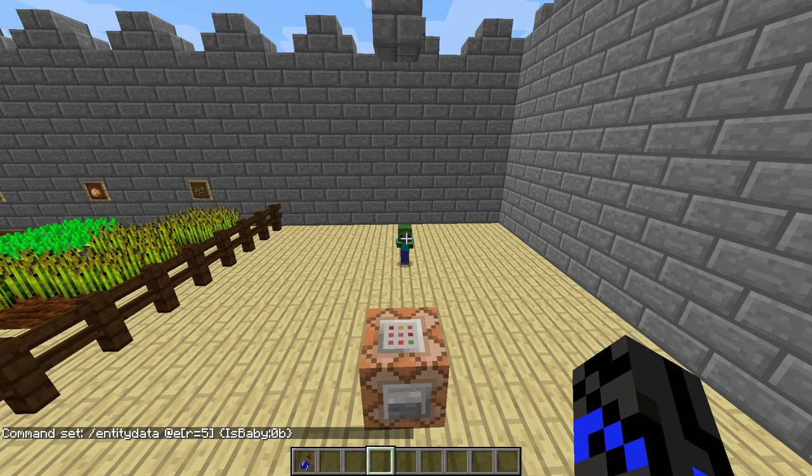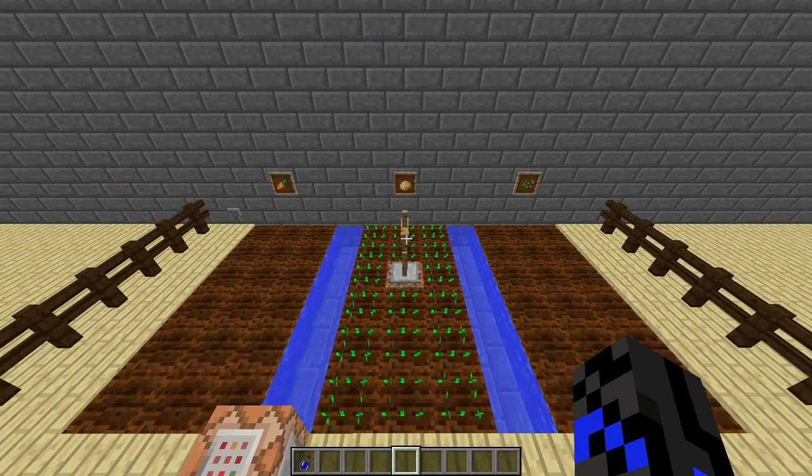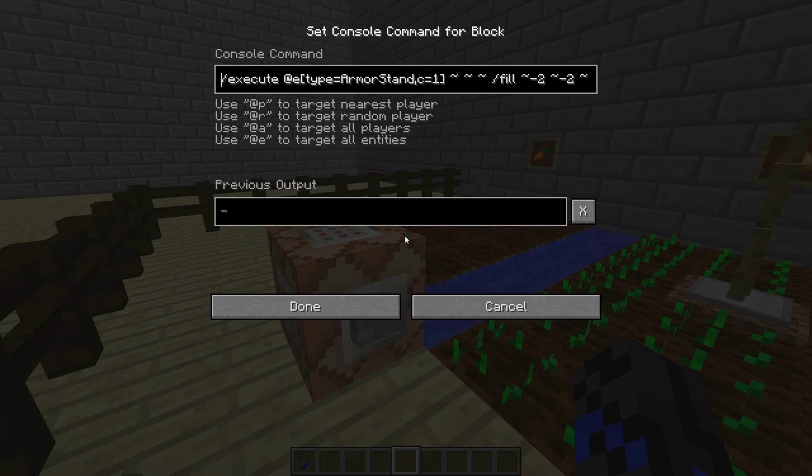When the growth potion is thrown at the crops, a fill command is being executed at it within a two block radius. In this example, we're replacing any type of potato with its fully grown variant, shown by the damage value of seven.